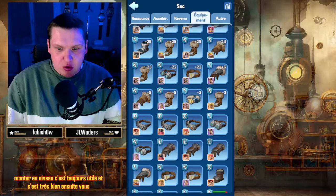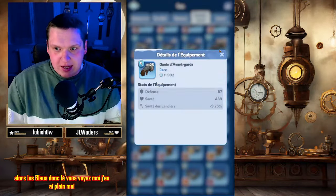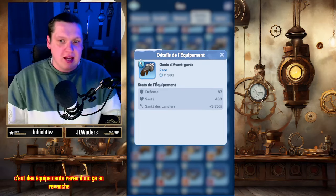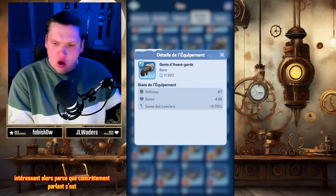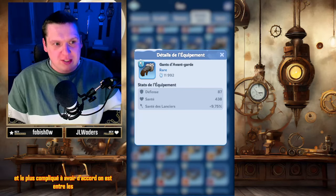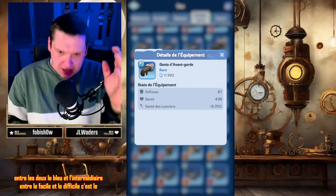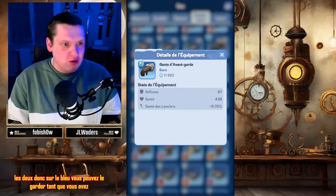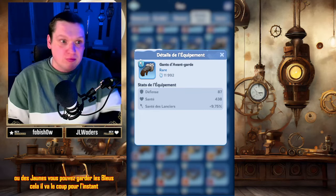Ensuite, vous avez les bleus. Les bleus sont rares, ils sont niveau 25 chez moi. Ce sont des équipements rares qui deviennent un peu plus intéressants. C'est l'intermédiaire entre le basique et le plus compliqué à avoir, on est entre les deux. Le bleu est l'intermédiaire entre le facile et le difficile. Vous pouvez le garder tant que vous n'avez pas que des violets ou des jaunes. Ceux-là valent le coup pour l'instant, ils sont rentables pour le moment.